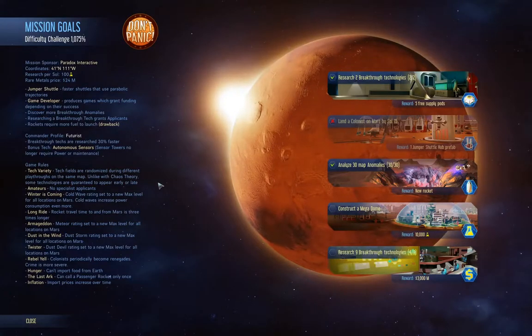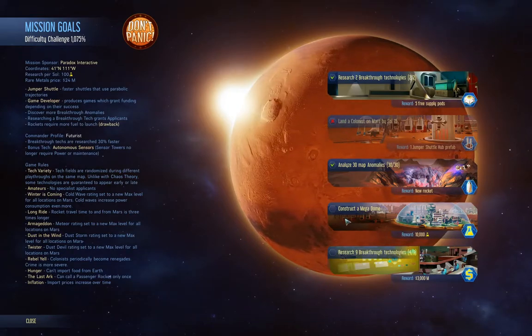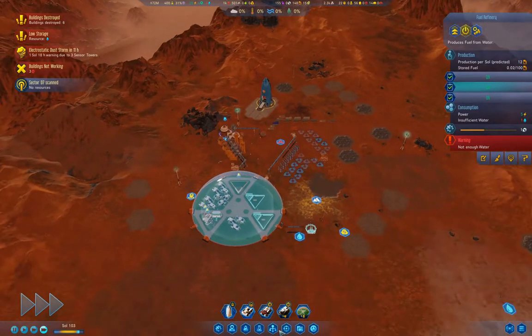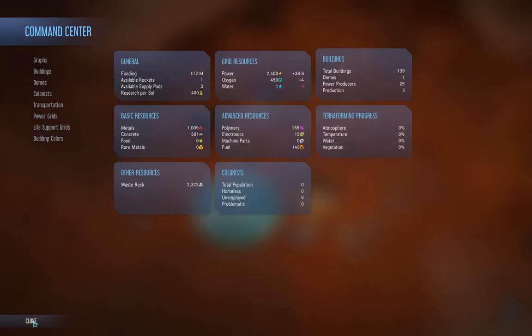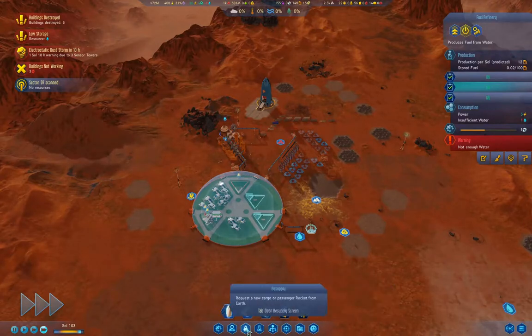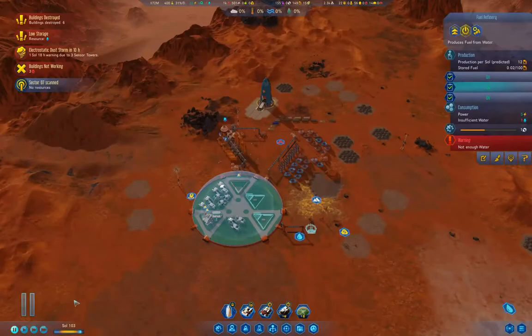Mission profile — research. We get some money for that. We've got the second rocket. Command center — nope. Milestones: first human — no. Scan all sectors: 2,500 research. That should make a substantial dent.